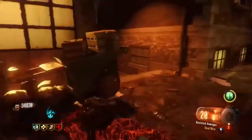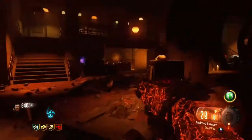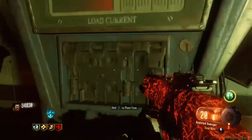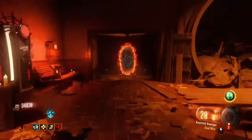Once you have all three fuses, you want to go back to the ritual room. Once you're there, on the wall there's a fuse box. Just walk to the fuse box and hold X, and you'll place all three fuses. That's pretty much it.